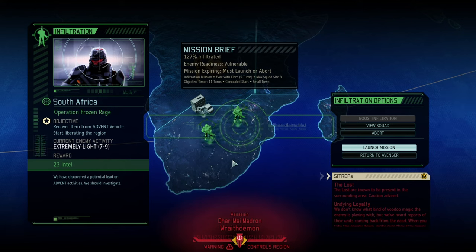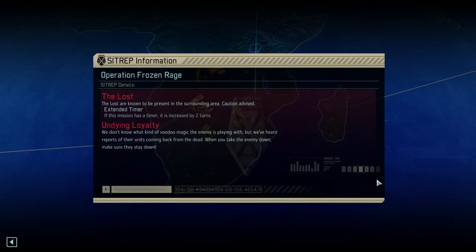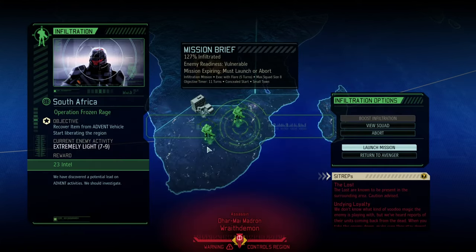Hello and welcome back to another episode of XCOM 2 Long War of the Chosen. My name is Saiken and today we're continuing the legendary Ironman playthrough with Operation Frozen Rage, where we're trying to recover an item against seven to nine enemies while also getting intel. What's not so great is Undying Loyalty and the Loss — a lot of zombies in this particular mission. Let's launch it and give it a go.